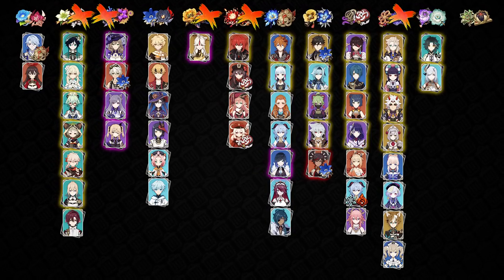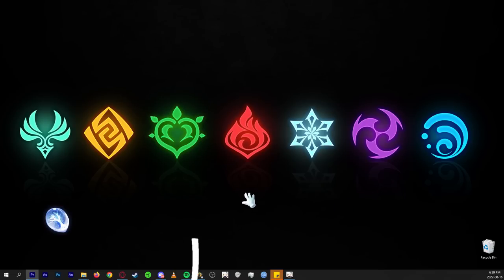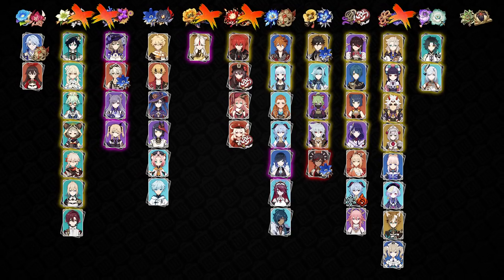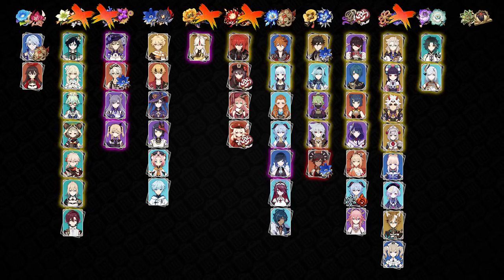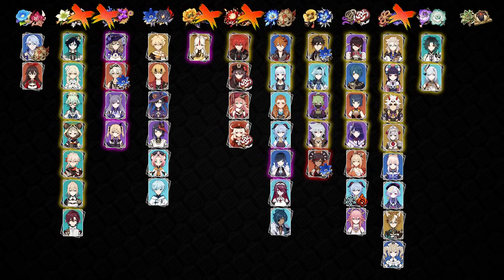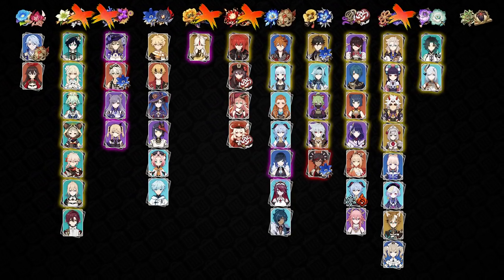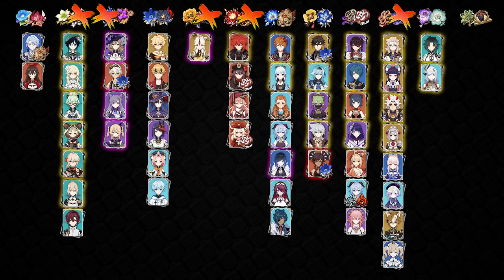I would much rather just have Noblesse Oblige or Tenacity of the Millelith. I've always considered the Petra Bolide domain to be the absolute worst domain to spend your resin on — I consider it to just be deleting your resin outright. The Thundering Fury domain is barely any better. It may have more characters in the column, but a lot of people aren't going to use Thundering Fury Bennett, a lot of people don't build Keqing, Lisa's underused, and many people prefer Tenacity of the Millelith for a constant buff. Resin is a very precious resource, so we've got to make sure we spend it wisely.